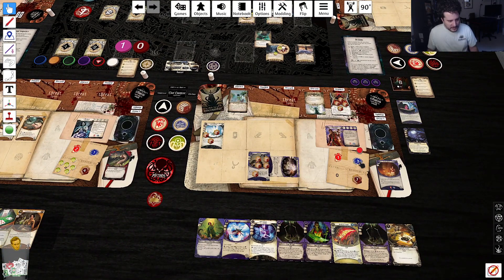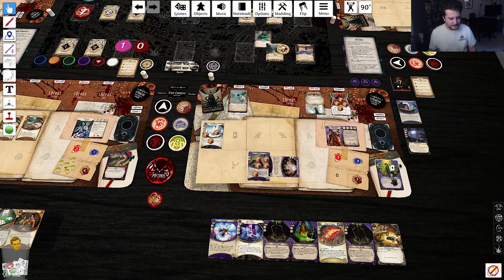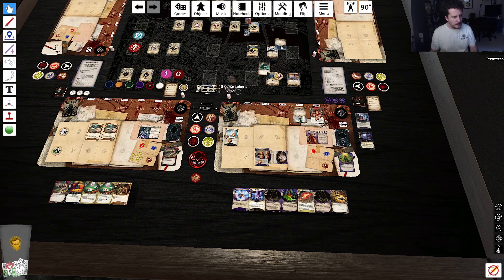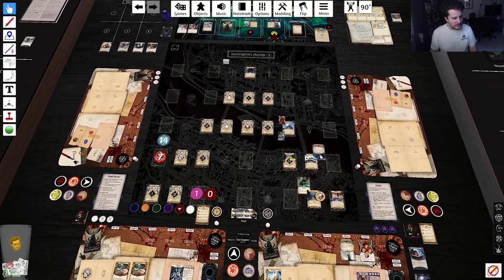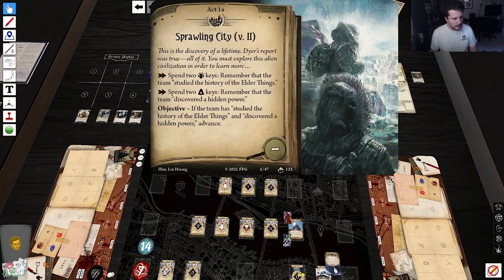I'm gonna use the Lucky and take zero horror instead — I think that sounds like a pretty good deal. I'm gonna water protection that — I don't think I want to fight two elder things this turn. Lola is gonna grab the key, then we're gonna have Akachi do the switch. Lola is gonna spend an action to spend those keys just to make her skulls a little bit weaker. We have discovered a hidden power!